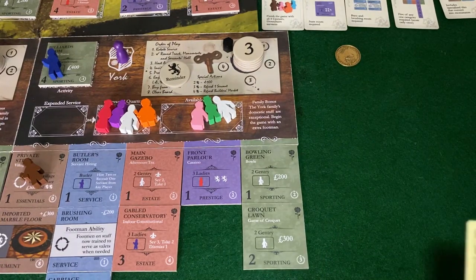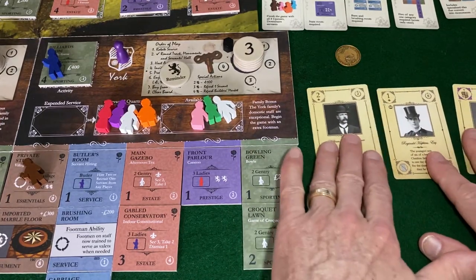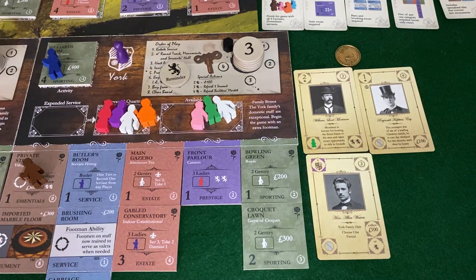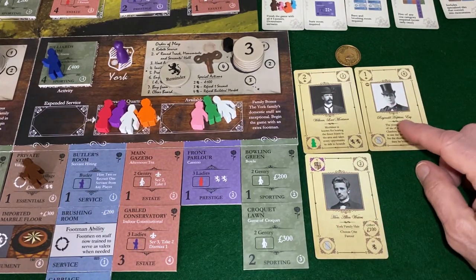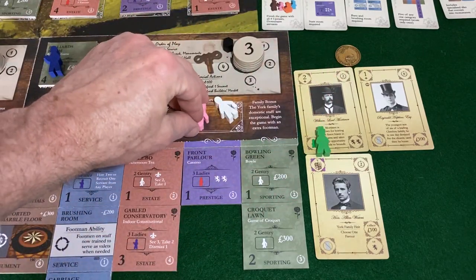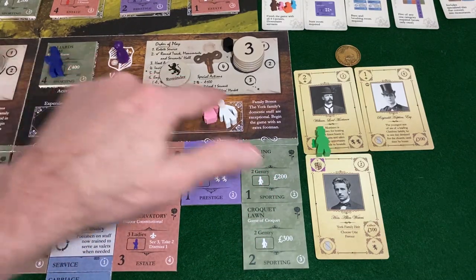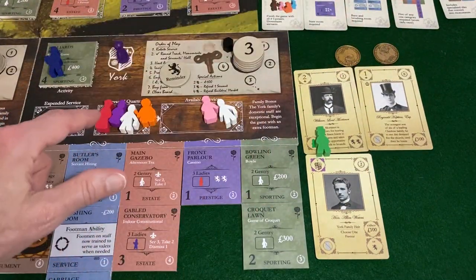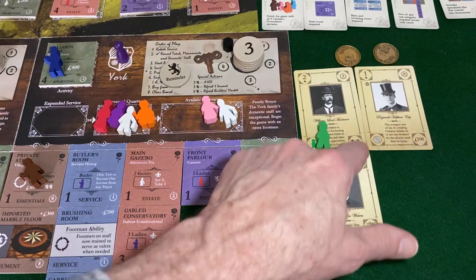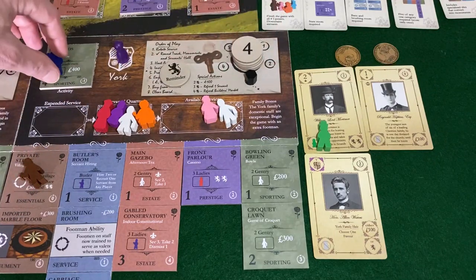Now we go to these three gentlemen: Lord Mortimer making a legitimate visit — as opposed to the illegitimate one — along with Reginald Hopkins and the heir to the York estate. We do not have an invitation in order to use her, and we're ready to roll. We have 400 here and 100, so we get 500. What a nice monetary turn coupled with the village fair. We take a point of reputation there, two points of reputation there — one, two, three. We recovered from having to scramble on the butler. We're done.